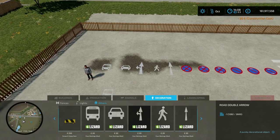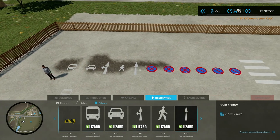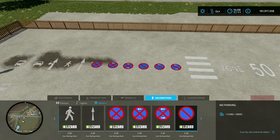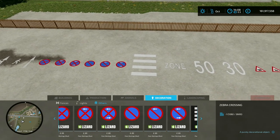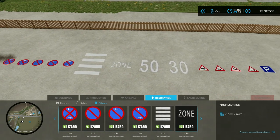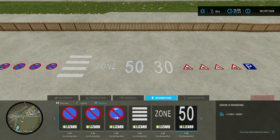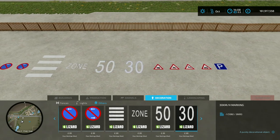We've got what looks like a bus, a car, a straight-on and left-hand arrow, a person crossing, a straight-ahead arrow, no stopping, no stopping left, no stopping left and right, no parking, no parking left, no parking left and right, a zebra crossing, a zone marking, and a 50 mile/kilometer an hour zone — which depends on what you're using, in the UK we use miles an hour.